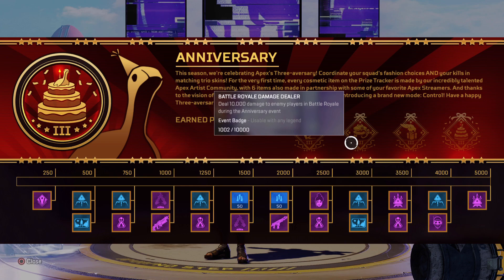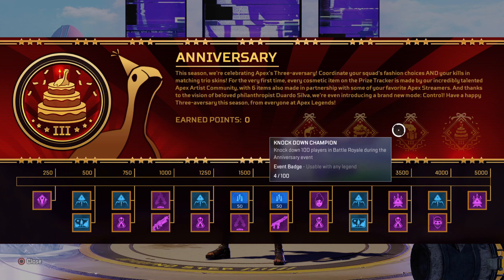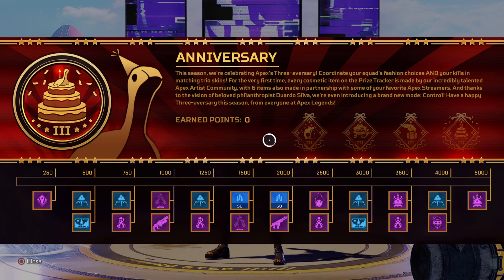Control is pretty fun. Moving over to the next badge - Battle Rail Damage Dealer: deal 10,000 damage to enemy players in Battle Rail. That should be pretty easy since we have a week and six days to do this. Then we have Knockdown Champion: knockdown 100 players in Battle Rail during the anniversary event. And finally the Anniversary Event Master, which requires getting all three other badges.